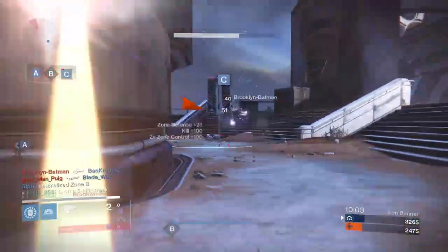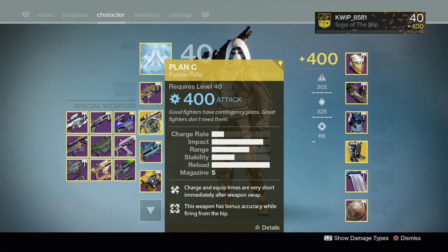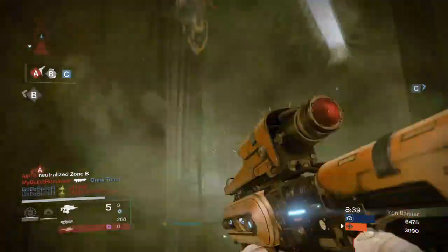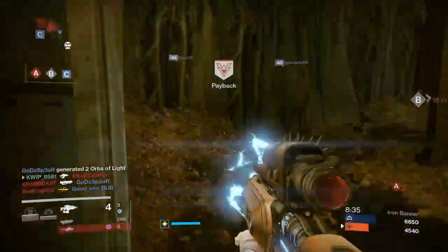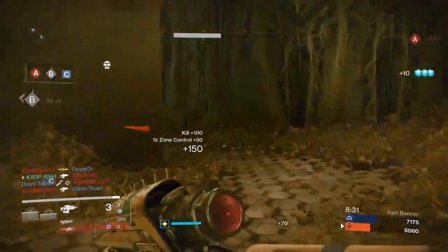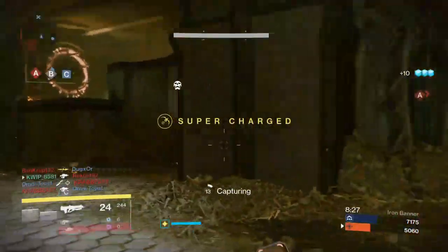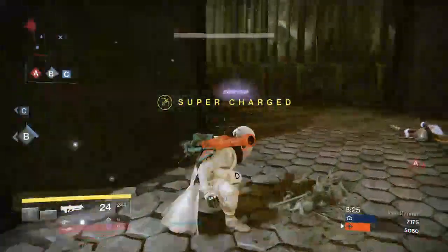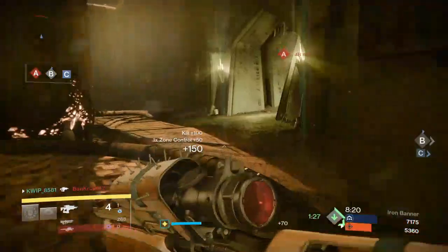And finally, for my number one pick, it is the Plan C Exotic Fusion Rifle. Plan C is a very versatile fusion and can range from doing 45 damage per bolt with accelerated coils and certain ballistics, all the way up to 48 damage per bolt with field choke and without accelerated coils. The Plan C comes with some great fusion rifle perks such as hip fire, accelerated coils, hammer forged, perfect balance, and its exotic perk.